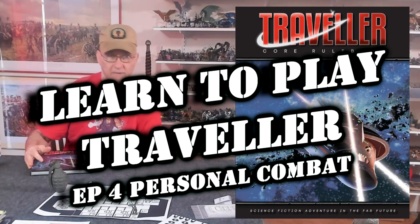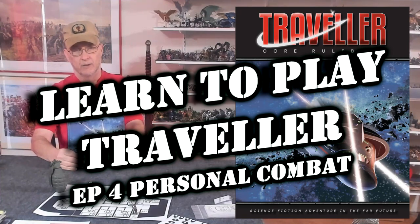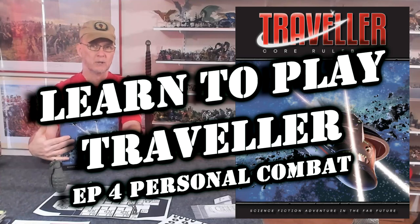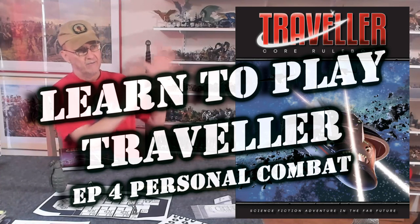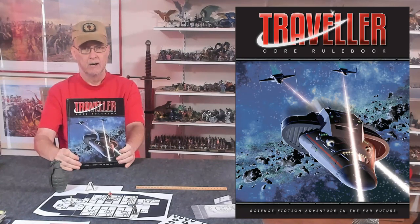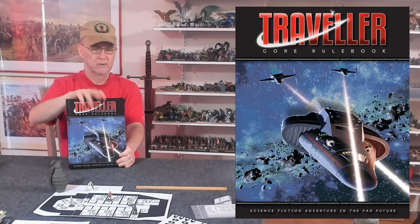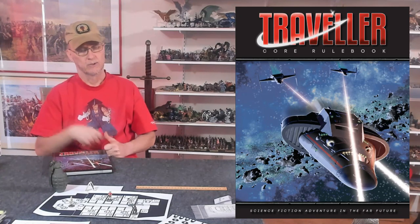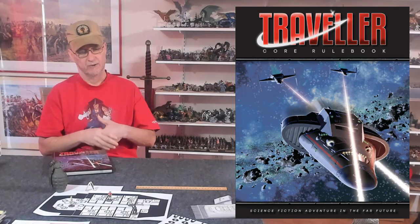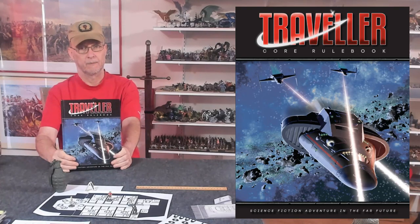Hello again everybody. This is Mr. Everything. I'm coming at you with another episode of Learn to Play Traveler, the Mongoose 2nd Edition. We're using the core rulebook and anytime I turn to a page I'll have it displayed up here so you can see. In this episode we're going to be talking about personal combat — not ship-to-ship combat and not vehicle combat — just personal combat on either a ship or the ground, using your rifles, guns, or melee weapons with personal armor like vacc suits or cloth armor.